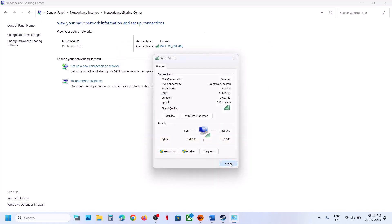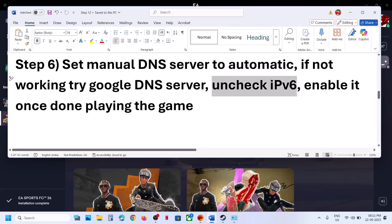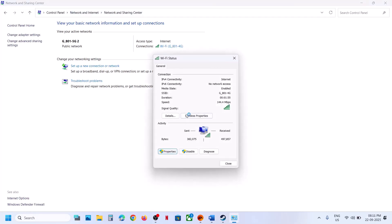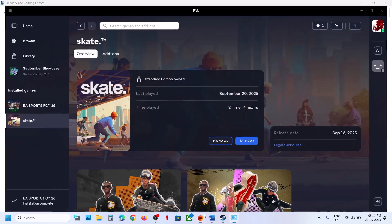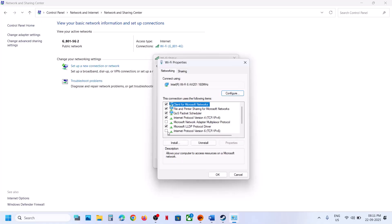If still not working, uncheck IPv6. Go to Network and Sharing Center again, click your connection, go to Properties, scroll down and uncheck Internet Protocol Version 6 (TCP/IPv6), then click OK and relaunch the game. Once you're done playing, you can go back and re-enable it.